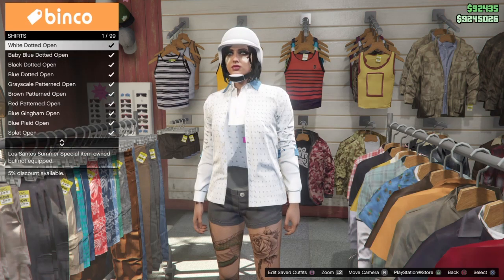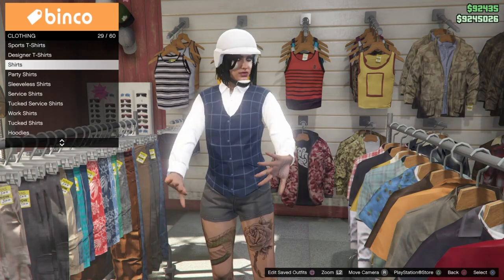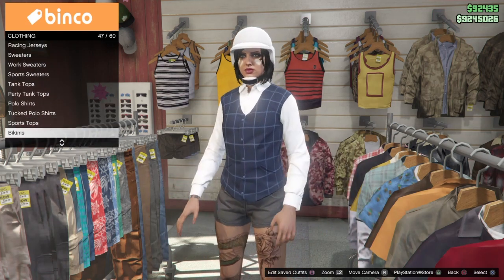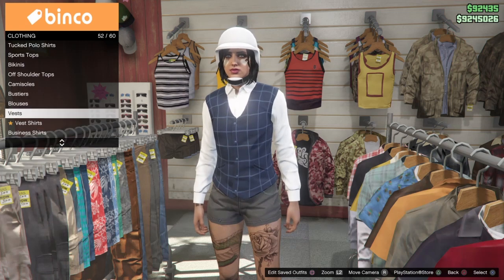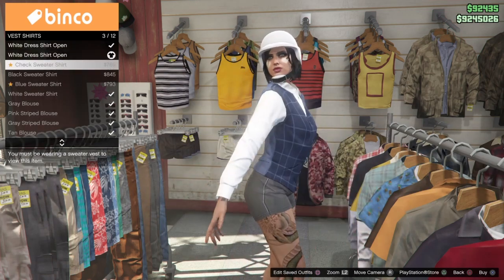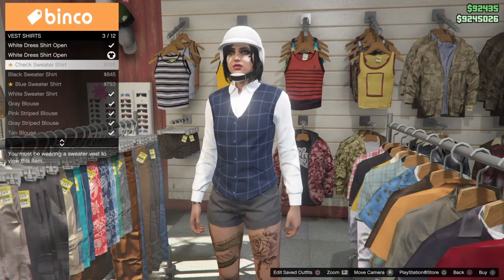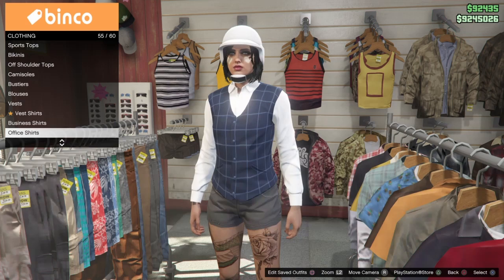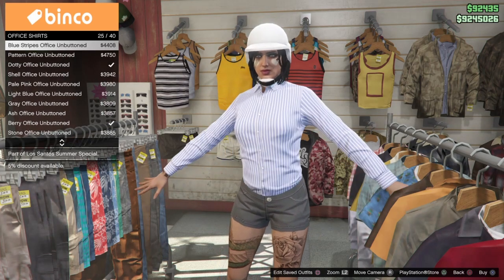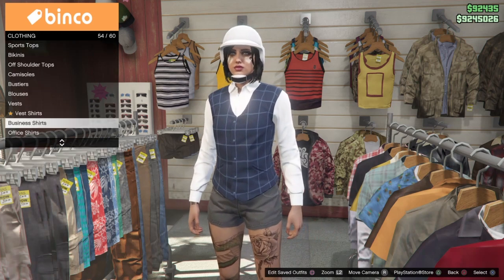If you do go back into the vest section, I'll now show you a couple more options. The normal vest from the last Diamond Casino update — which has all these new vests — you can put the white, really crisp, clean, closed-collar or open-collar shirt under it, and that also works with this glitch. I double-checked and you could not change the business shirts or vest shirts with this vest, even the office shirts, so just keep that in mind.